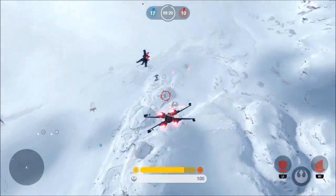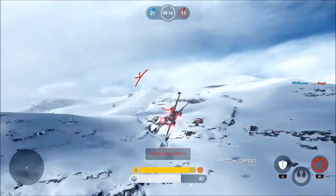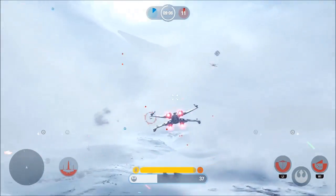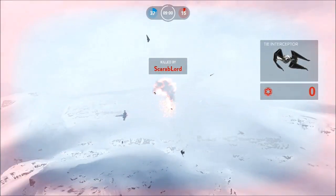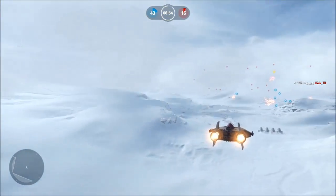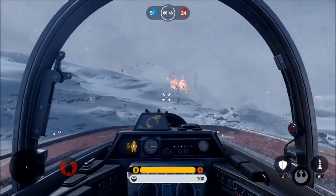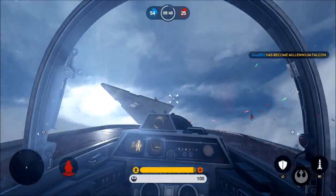I think DICE and EA should definitely make a new mode which is just the regular Battlefront — the old Battlefront where you can go around capturing command posts and get into any vehicle you want, like the AT-AT or the snow speeder, and just shoot an AT-AT with the snow speeder. Because at the moment you can't do that — it's just the walker assault and you have to shoot them when their shields are down. I think they definitely need to make a more sandbox mode like the original Battlefront 2.